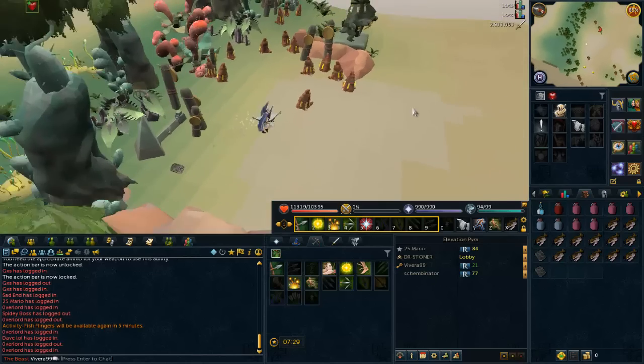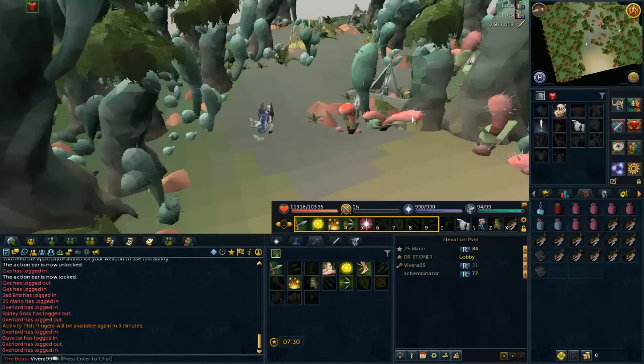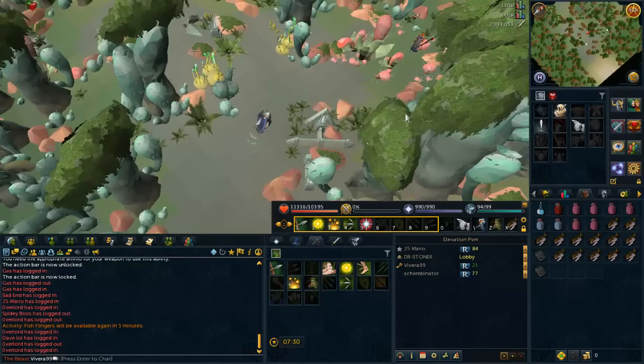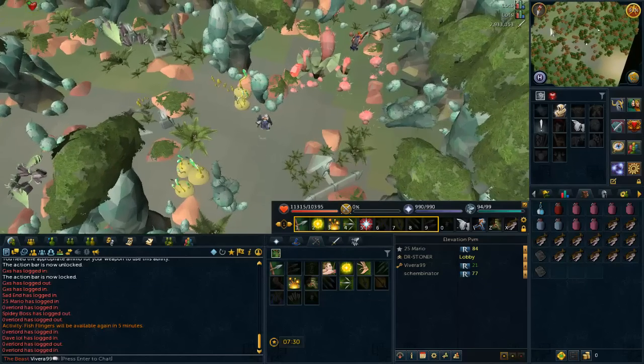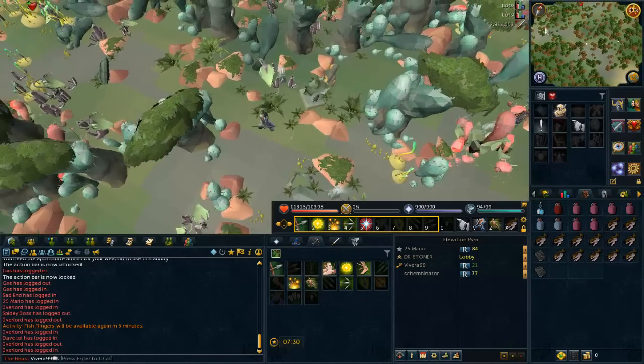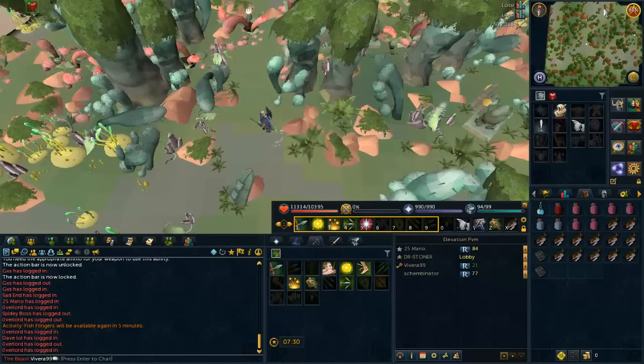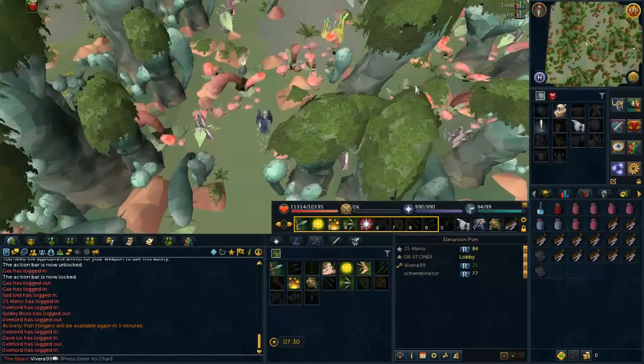Let's move on to the third fragment. The third fragment is on the west side of the Nazcap city. Note that the puzzle inside the forest changes every time and you must just go through it and then you will be on the other side.